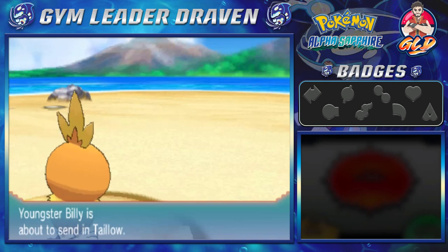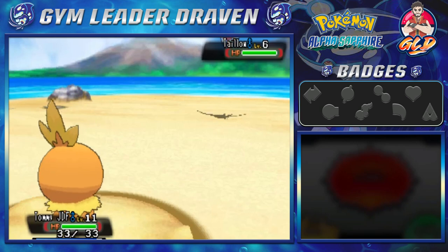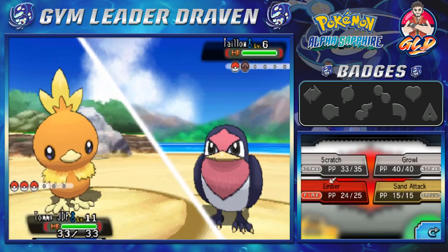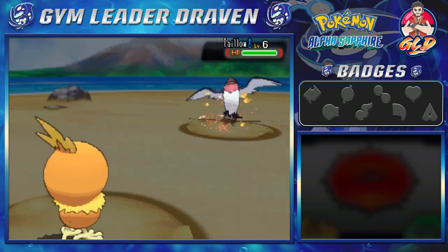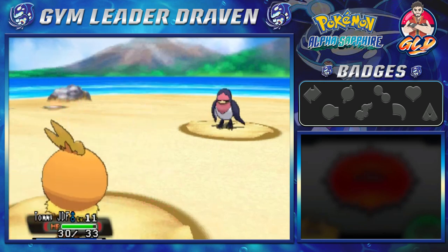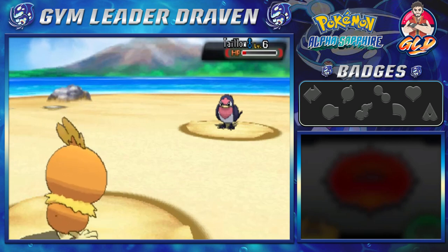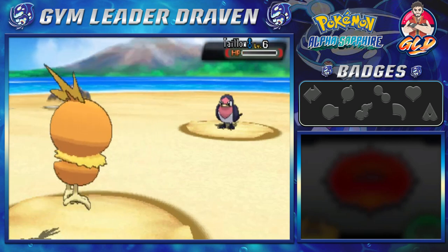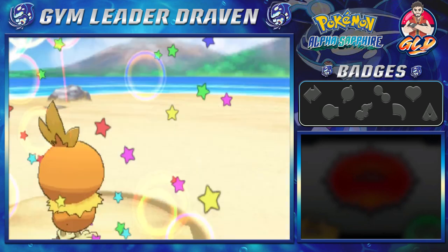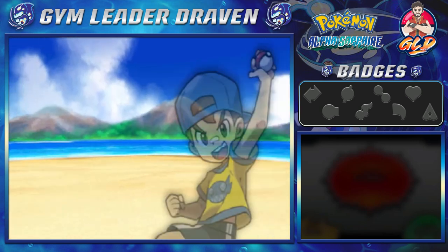Let's get a little more battles going with Tailow. Ember attack for the win! That nearly defeats Tailow. Here comes a Peck attack — not gonna work. Going straight for Scratch attack for the win, and Tailow has been defeated. TommyJDF kicking some butt, taking some names, and Billy is not liking himself right now.